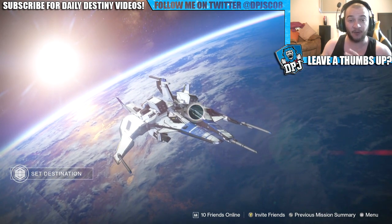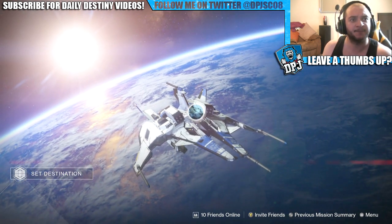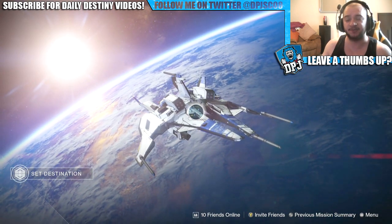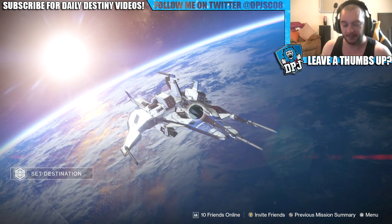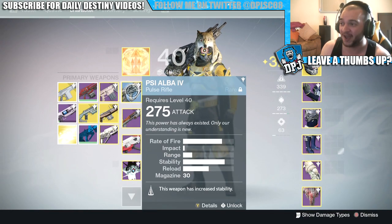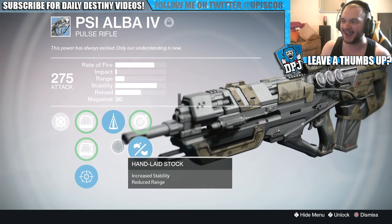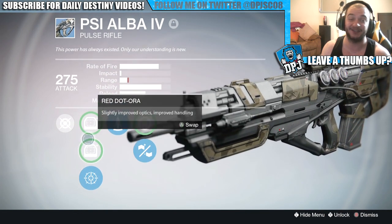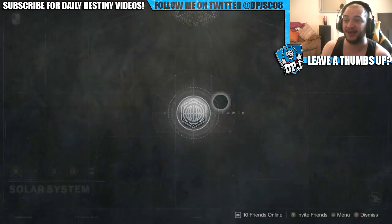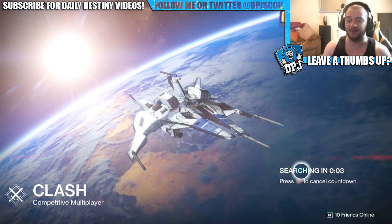Both weapons are really hard to get. I don't really know of any other weapons that come under the same category of the 77 and 4 — 77 rate of fire, 4 impact — what I call the 77-4 pulse rifle. The Aegis of the Reef and the Grasp of Malok are the only year two ones I really know about besides this one which I had drop the other day: the PSI Alba. It's a rare, and the weapon is unbelievable in PvP. Look at this roll — counterbalance and hand-laid stock.